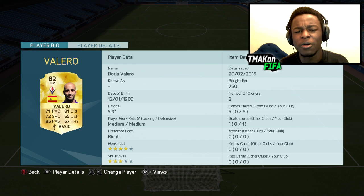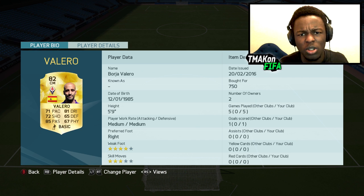Borja Valero is a player I'm pretty sure no one really uses much in Serie A, but he's definitely worth it and very underrated. He's got 85 passing and 80 dribbling, which are the main things you need in a center midfielder, and he only cost me 750 coins.